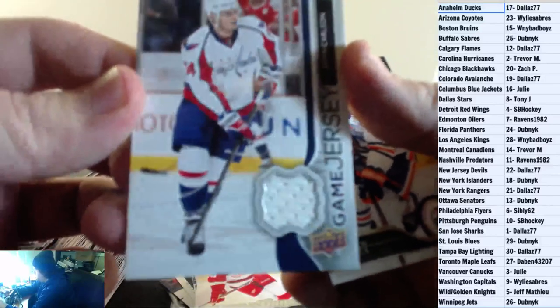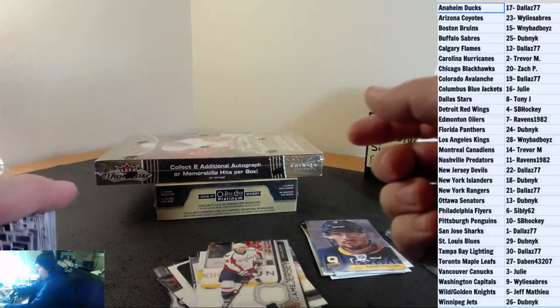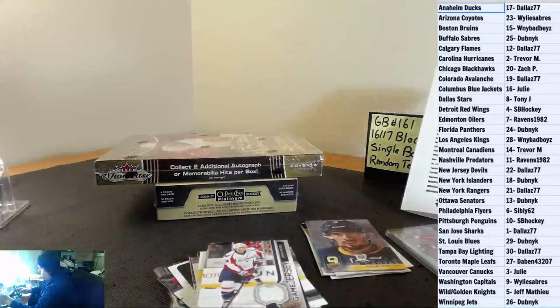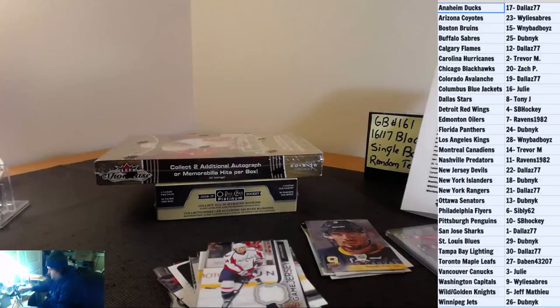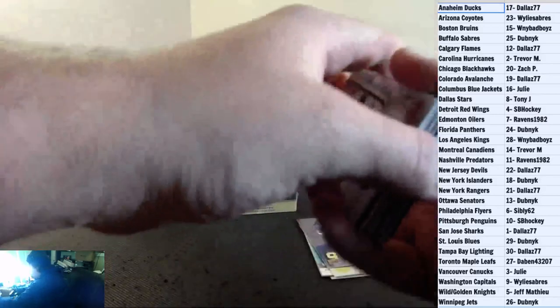And to end off the box, UD Game Jersey for the Washington Capitals — John Carlson. And that does it for 14-15 Series 1.